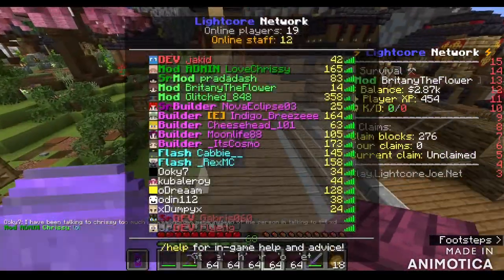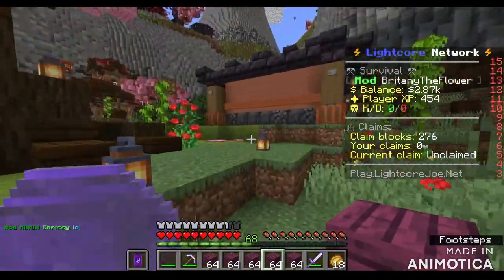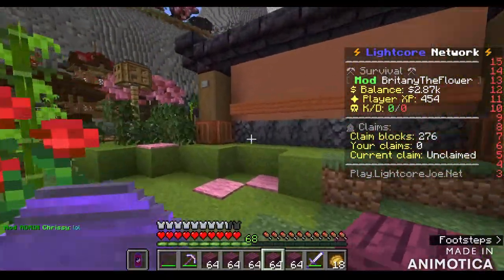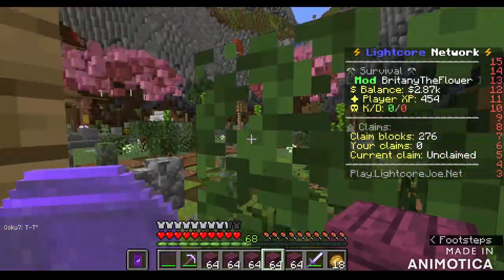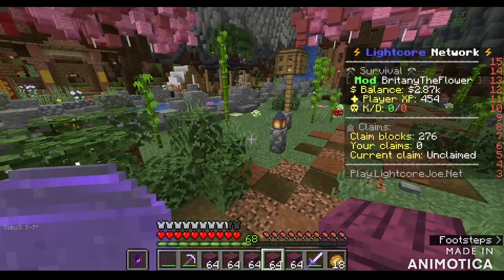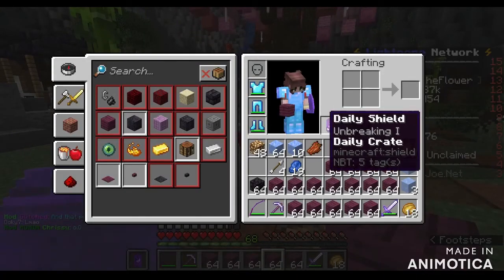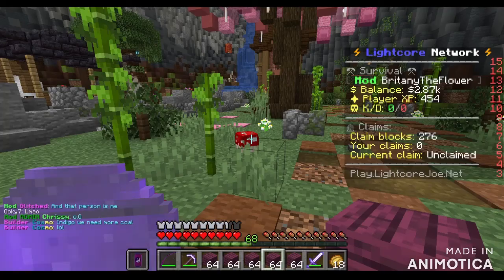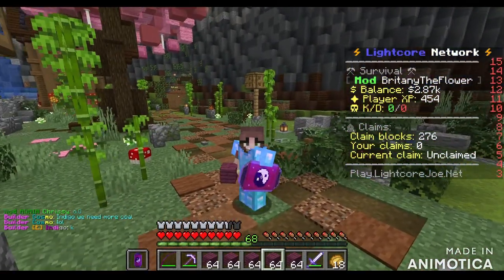There are ranks as well. Soon you'll be able to buy keys once more crates are out. You can buy ranks - there's a Flash rank, a Glow rank, and two other ranks. The good thing is it's not very pay-to-win. The cheapest rank is five pounds and the most expensive rank is 36 pounds or 40 dollars.